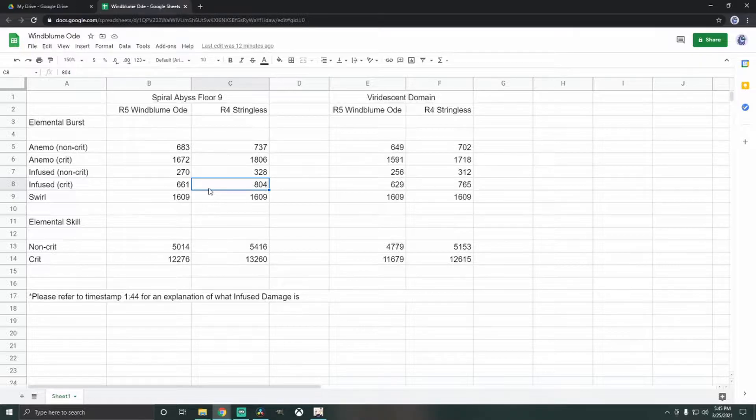A very interesting thing is that the Stringless did more with the Infuse Damage, which is usually affected by Crit Rate, Crit Damage, and Attack — where the Windbloom provides Attack Percent. I'm surprised the Stringless passive also affects the Infuse Damage as well.